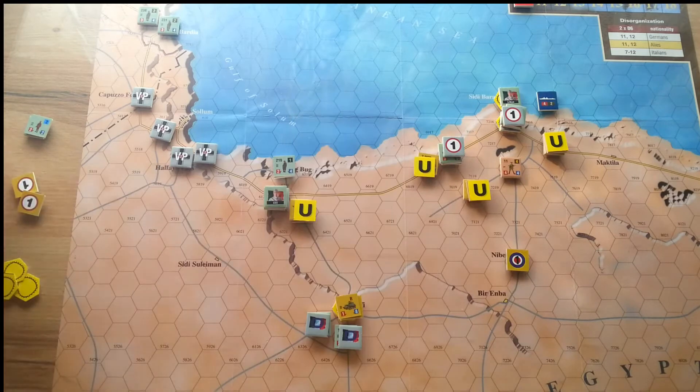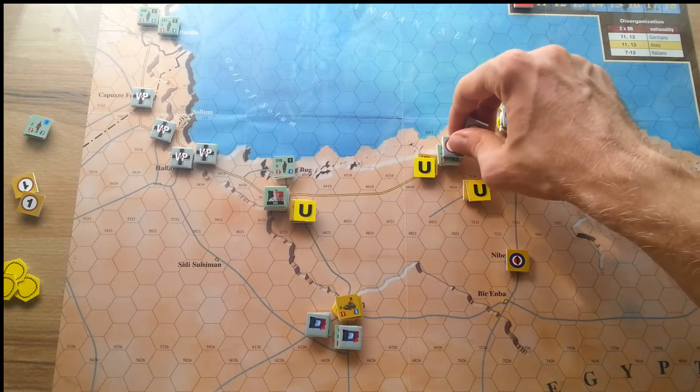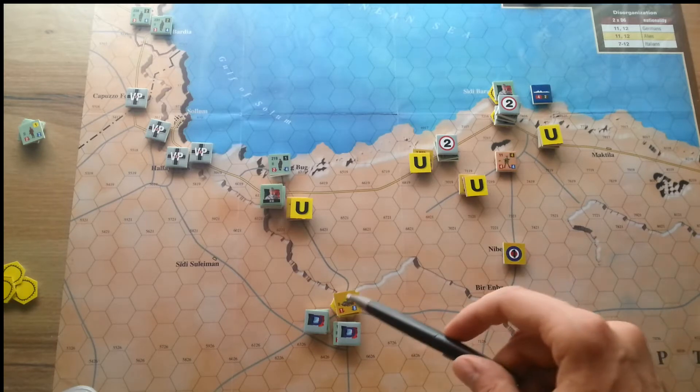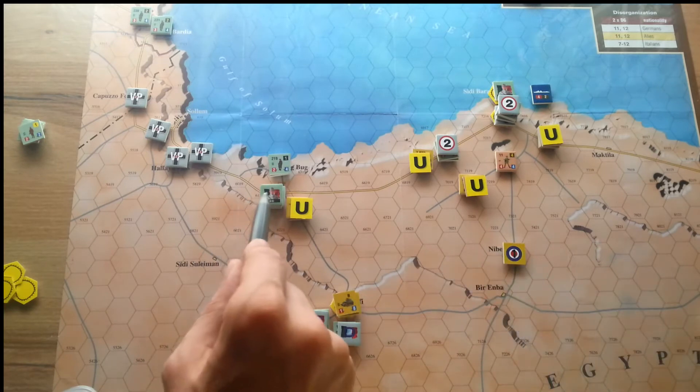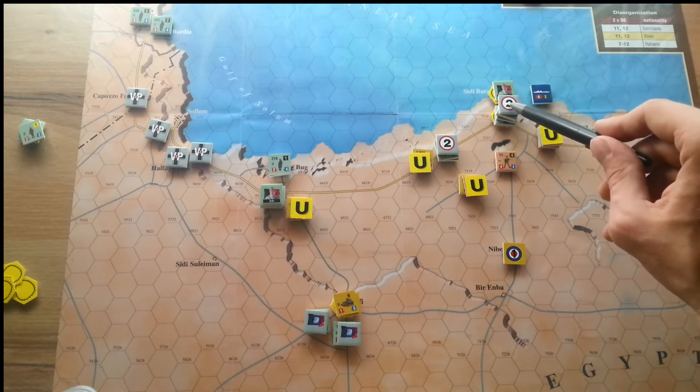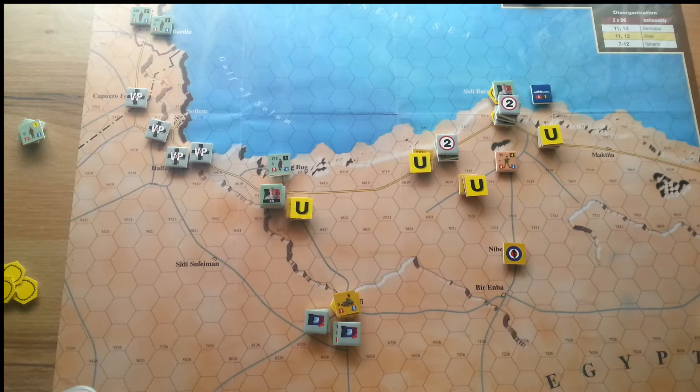That's all for the Italians. Moving to the Italian supply phase: all these units are still out of supply — I'll place two counters on them. Now it's time for the last turn of this scenario. Allied forces still control only two victory points, having just lost one. This is the last chance for the Allies to gain at least a minor victory.